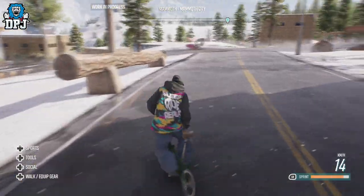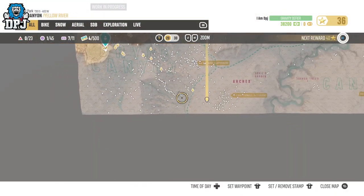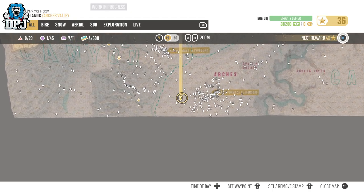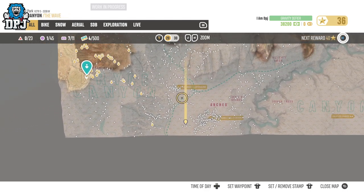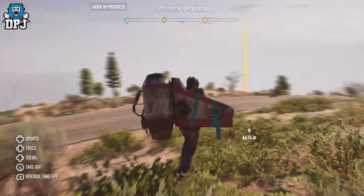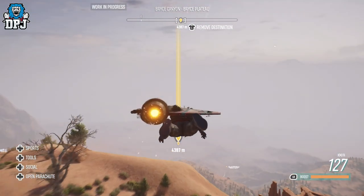So on screen now you can see pinpointed on the map where this relic is. Simply travel here as I do on screen and collect it and it is yours to use — it is as simple as that. Now I do have videos for all 11 secret relic locations on my channel, so check it out for more if you are missing any. But guys enjoy this and I will catch you on that next one.